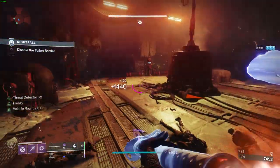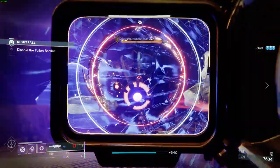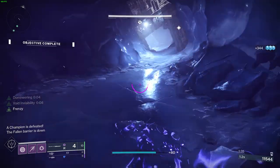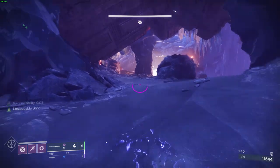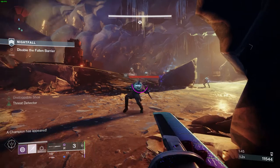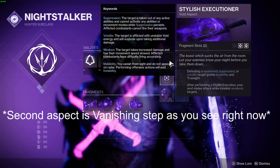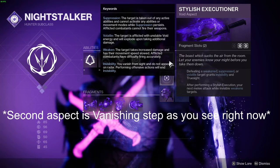The first build I'm using is the Always Invisible Hunter. I like being always invisible in solo flawless dungeons — this is how I solo flawless the Prophecy dungeon and the Shattered Throne in the Dreaming City. It's just so easy because I'm always invisible and I'm even able to do a lot of damage with this build. The first aspect I'm using is Stylish Executioner. Defeating a weakened, suppressed, or volatile target grants invisibility and Truesight. After performing a Stylish Execution, your next melee attack while invisible weakens a target.